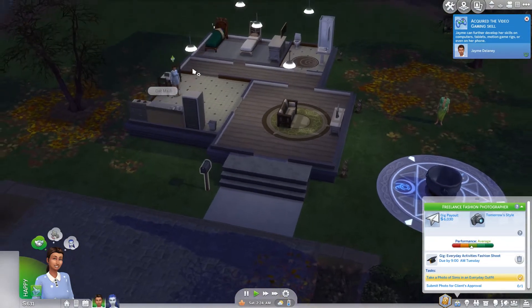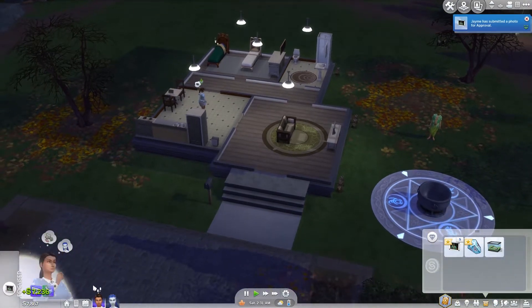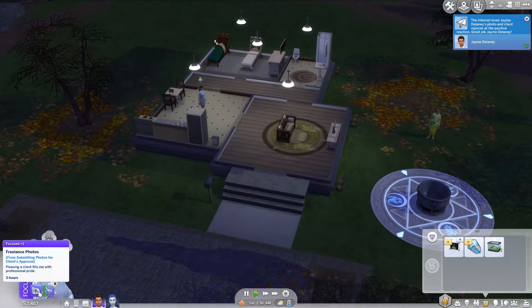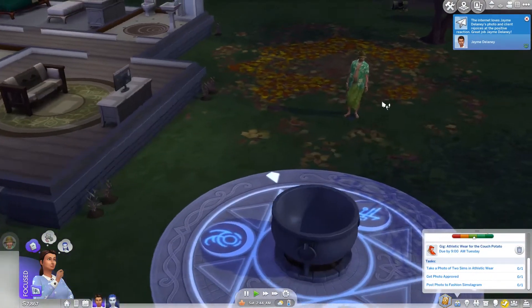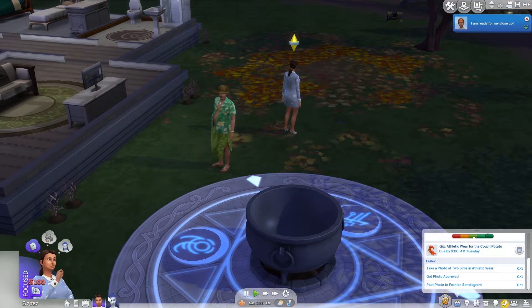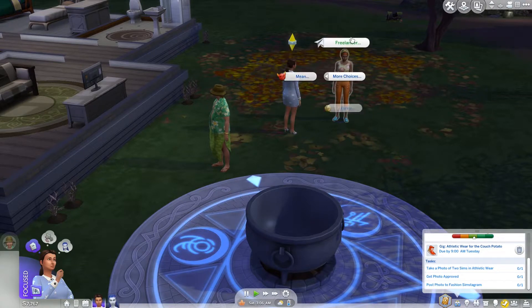Submit photo for client approval — is that in here? Freelancer: Submit photo for client approval. That takes a while to come back. Oh — we did it! Is that it, are we done? Let's do another one real quick — we need to take a photo of two Sims in athletic wear. So we need someone else as well. Can I hire another fashion subject? Wait — did that job just give me eight thousand dollars? What?!